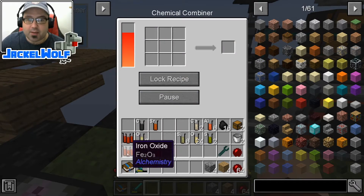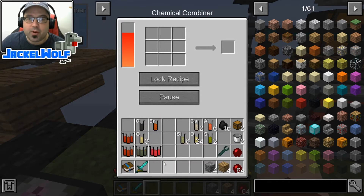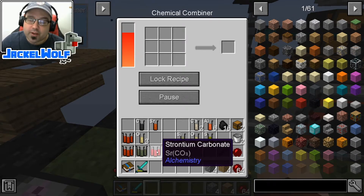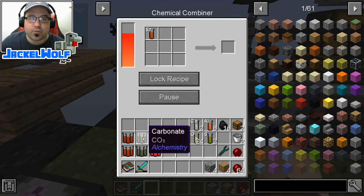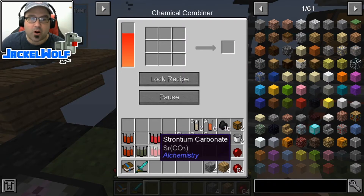I'm going to keep these separate because we're actually going to need two pieces of Redstone today, so I've got it set up for two. Next up, we need some Strontium Carbonate. Now to make Strontium Carbonate, we need Strontium and some Carbonate. Carbonate is simply Carbon and three Oxygen. Then to make the Strontium Carbonate, it is one Strontium and one Carbonate. There we go — we've got our Strontium Carbonate.